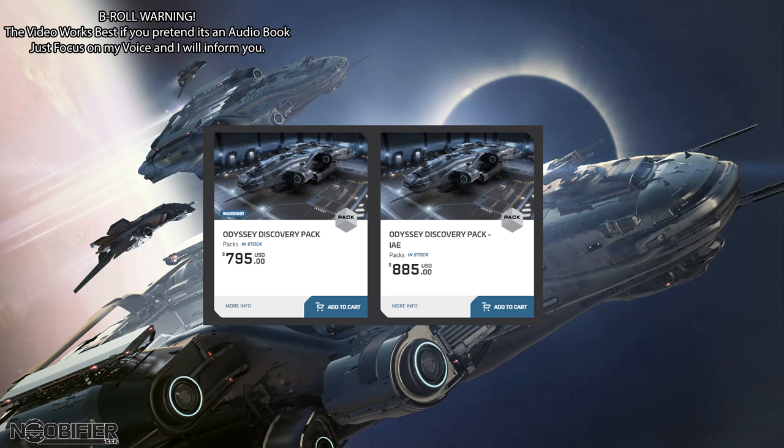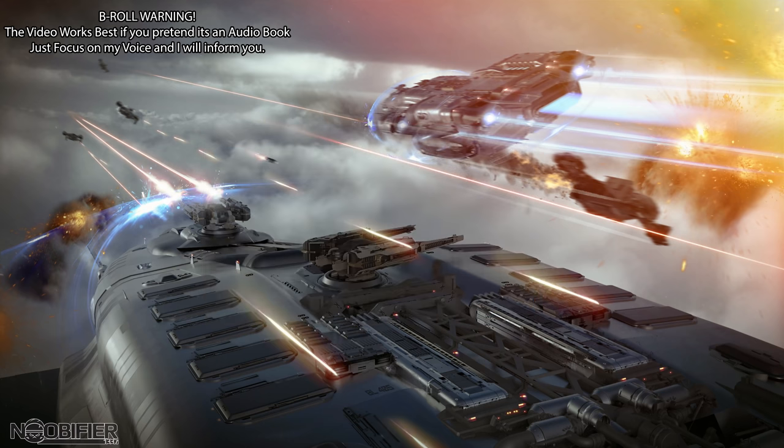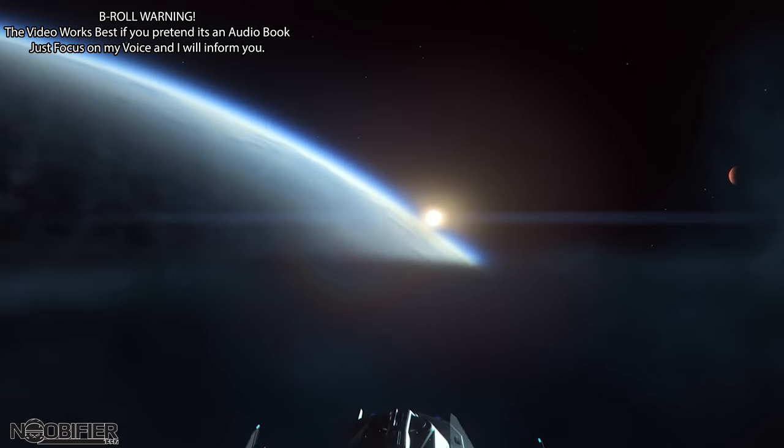If you're going to buy the Saber and Cyclone anyway, that's about $100 in savings, and you could also use them as upgrade tokens. The same Discovery Pack with store credit is $885 with 120-month insurance, which is not a good deal. You can CCU to the Odyssey if you have a token, but there's no extra fancy war bond trickery with CCUs.